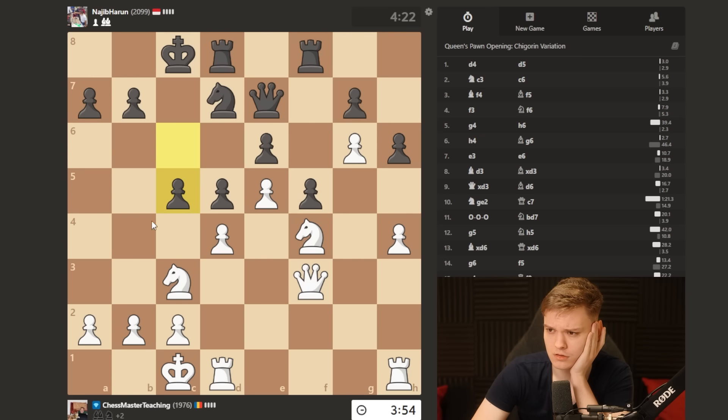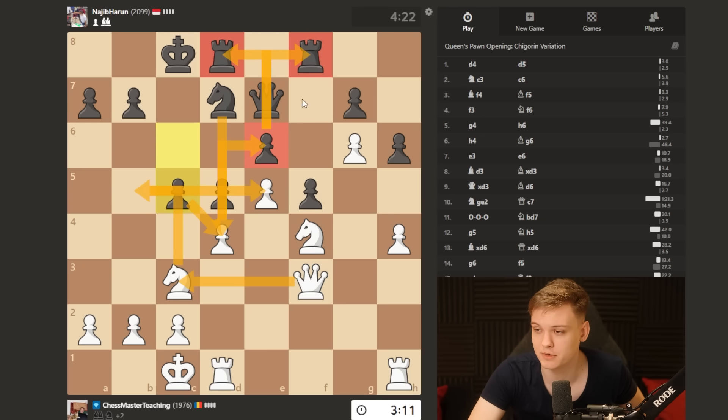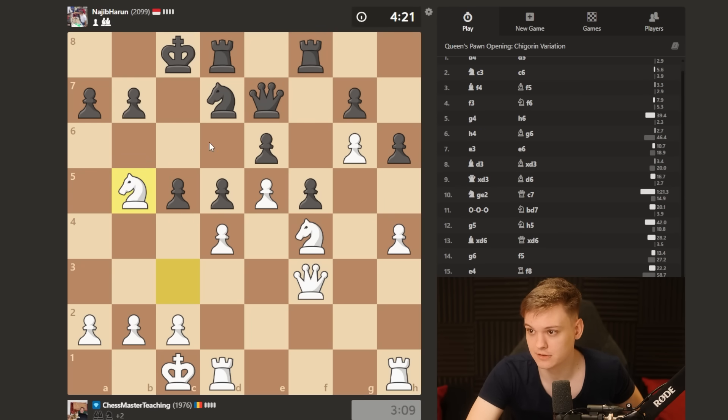He plays c5, trying to open it up. That helps me because I have an extra piece. Can we already infiltrate via d6? It's a double-edged sword because cd, knight e6, king b8 — we don't win immediately. If we take on d4, then he takes on e5 and my whole position collapses. The tempting thing would be bad. Can I do knight b5 and after takes, take with the knight? Sacrifice e5 with queen c3 check and then take — it's like a quadruple octopus fork. We're going to go for that!